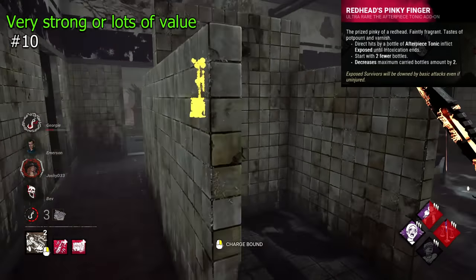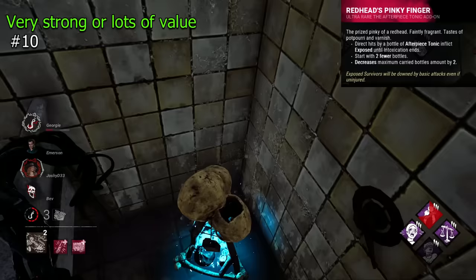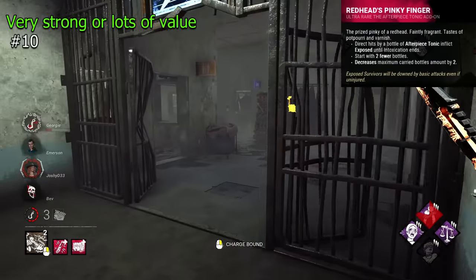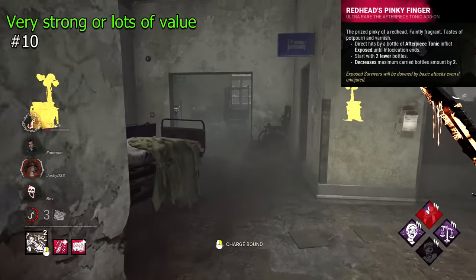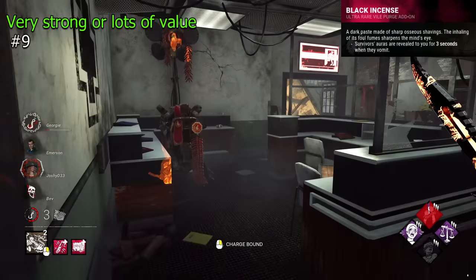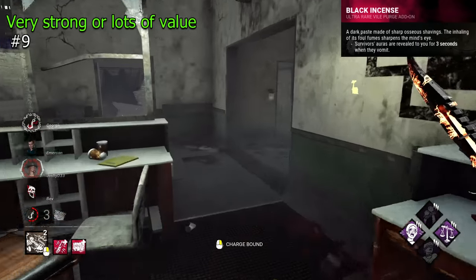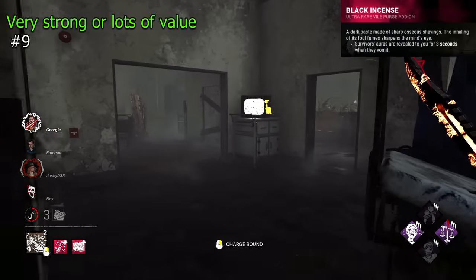Redhead's Pinky Finger is a really strong addon, particularly as it's Clown's. It will make survivors who are directly hit with a bottle exposed for the duration of the stun effect, with the downside being you get two less bottles. It's easy to combo a stun and then insta-down. Very effective, and Clown's best addon. Black Incense is an awesome information addon for Plague — it will reveal survivor locations for 3 seconds whenever they vomit. Incredibly strong effect, particularly with how easy it is to activate.